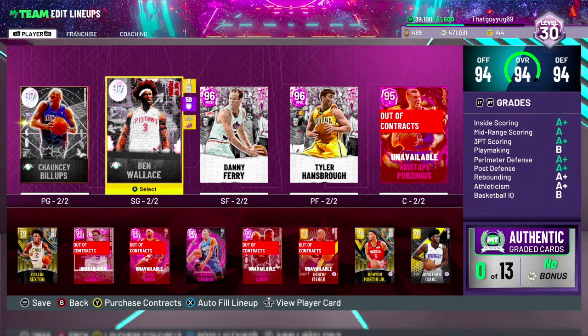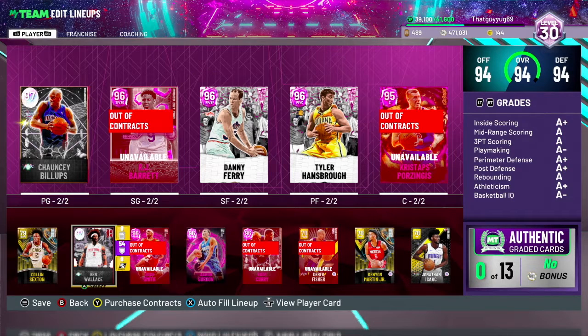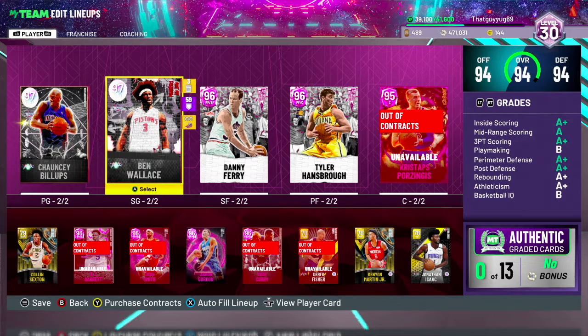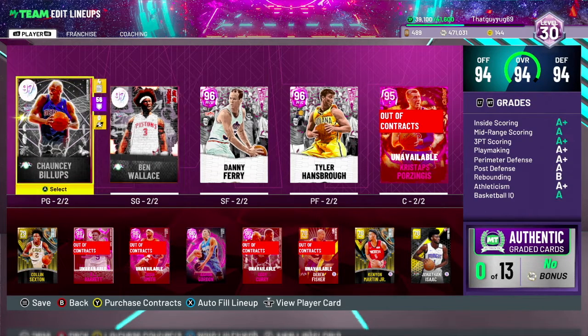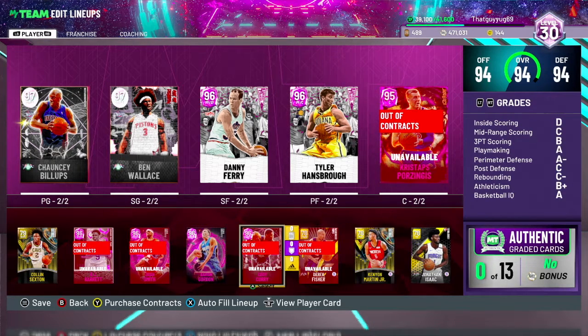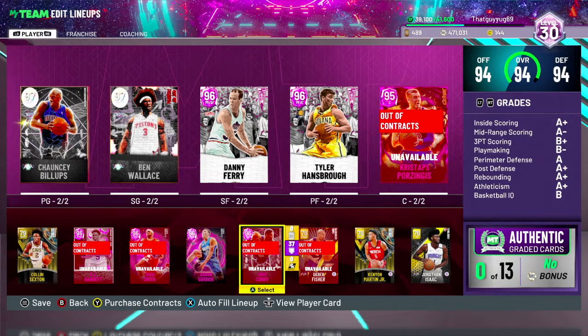This is the best pink diamond lineup. Note that you still have to run Chauncey and Ben Wallace if you're running big since they're basically galaxy opals. A lot of these can be good tactical downgrades — Ben Wallace, Danny Granger, Chauncey, RJ Barrett. Let me know if I'm missing anyone, but this is the best pink diamond lineup right now. Let me know if I'm wrong — I don't think I am. Thanks.